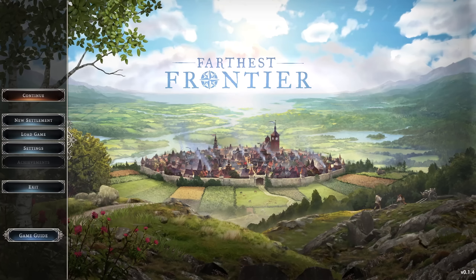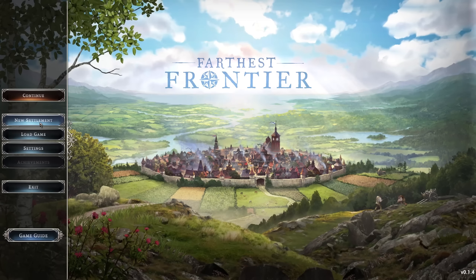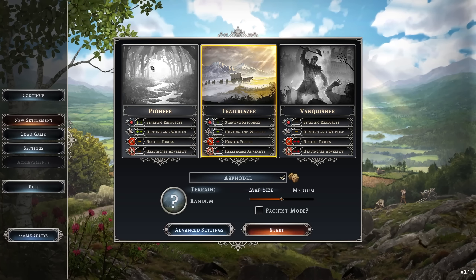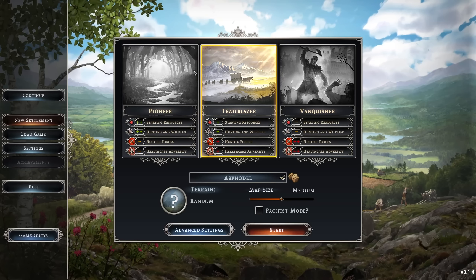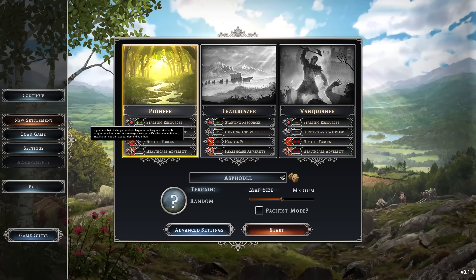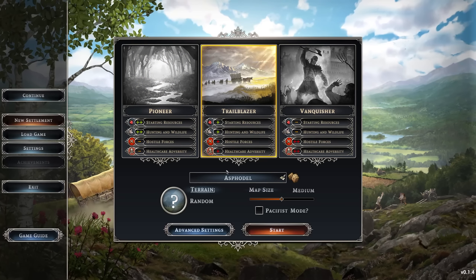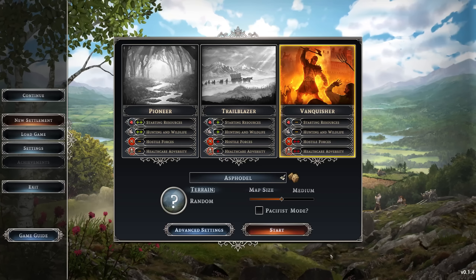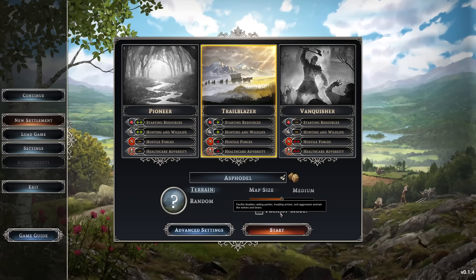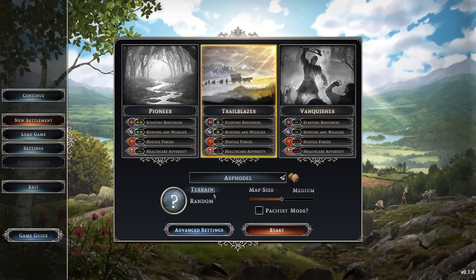Before we dive into this game, let's go into the options — the new settlement options. We've got a couple of difficulty settings. We could go with Pioneer mode where we start with lots of resources and basically no hostile forces. Then there's Trailblazer, the balanced mode, and Vanquisher, the survival mode. There's also Pacifist mode for those who don't want raider attacks and just want to focus on building.